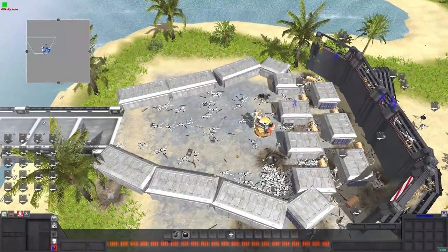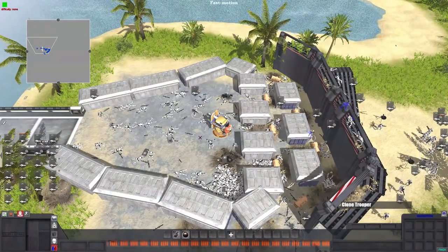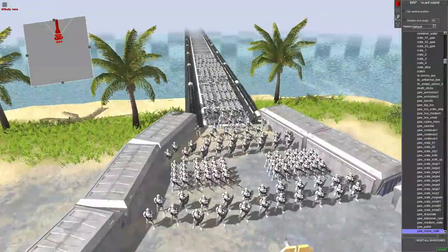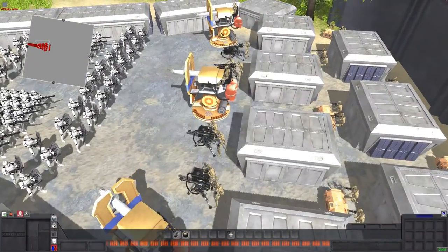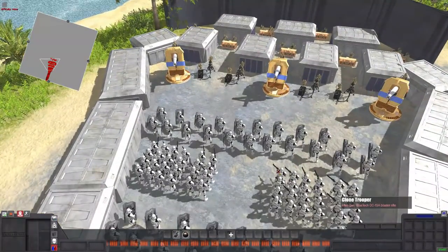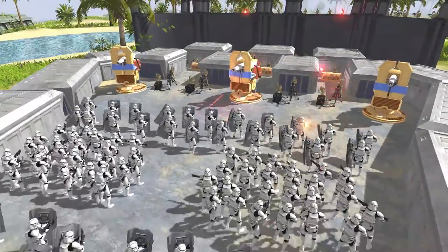Alright, let's do one more battle, and we're gonna double down on everything — double down on the defenders and double down on the attackers. So we have double the amount of clone troopers on the bridge, and we also added two more flame turrets, two more E-Web turrets, and three more mortars. The defenders are also buffed up, as well as the clones. Let's go into slow-mo and check out the ultimate battle!